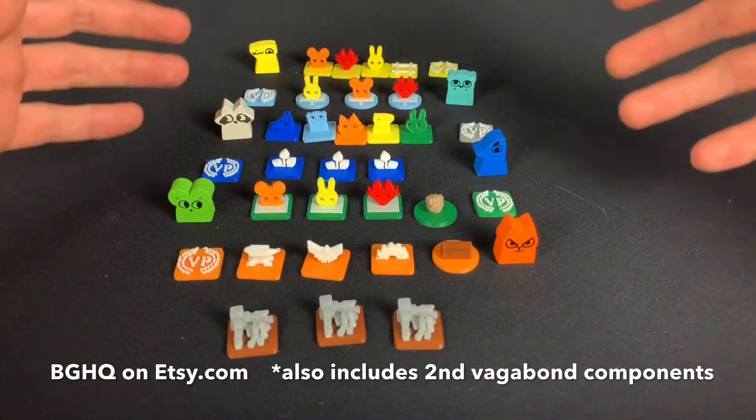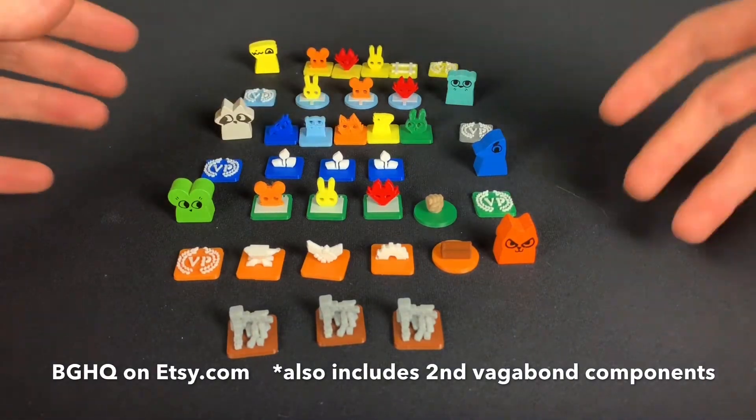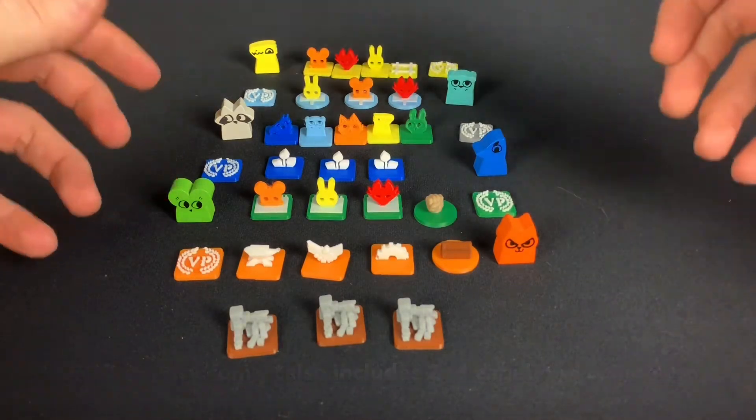These really make the game pop a lot more and are really my favorite thing I've ever gotten for Root. I didn't think the cardboard chits were bad, but once you have these on the board they're a lot easier to see since they're in 3D, and they really make it much more enjoyable — especially if you're going to play it a lot over time.